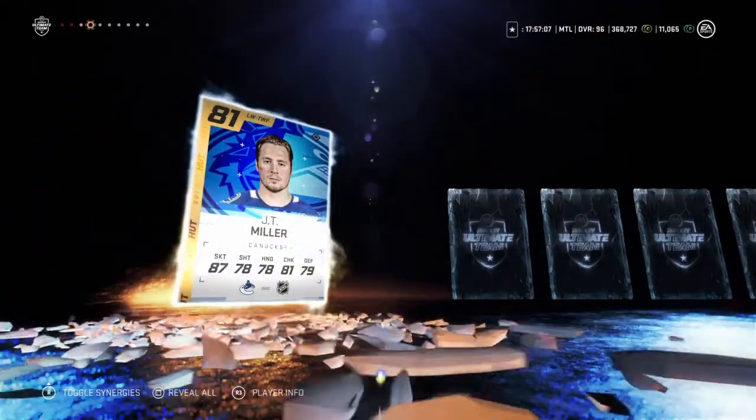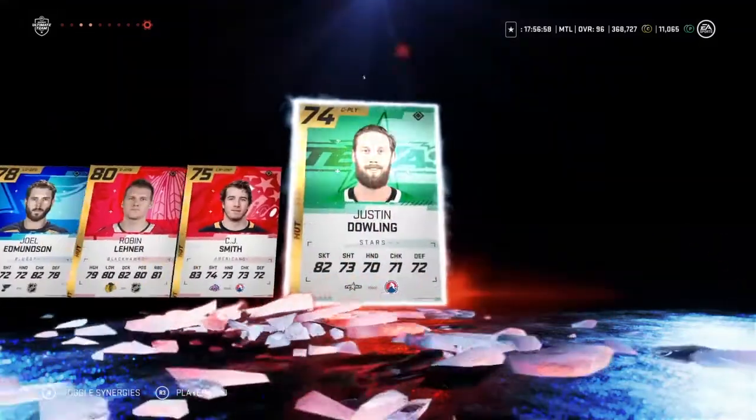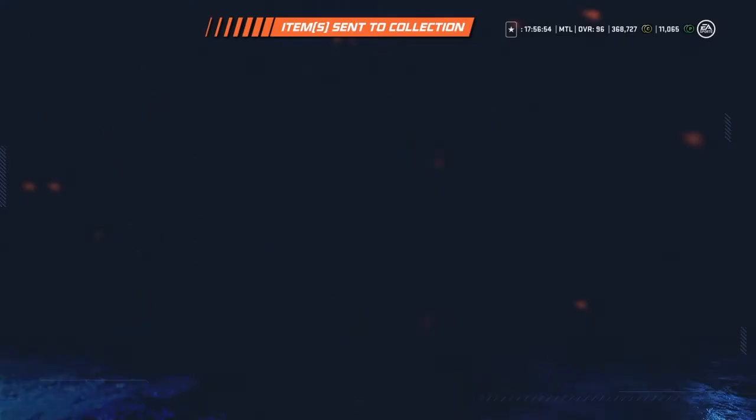Going one by one — Johnny Gaudreau, TJ Miller, Robin Leonard. And that's it. Our highest pull right now is an 84 overall.